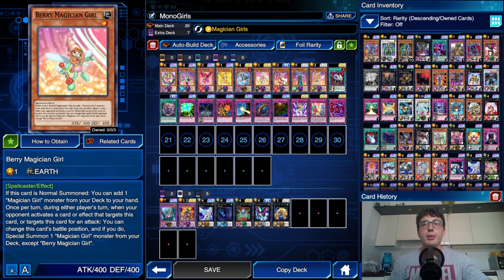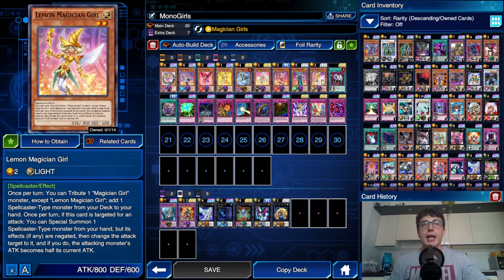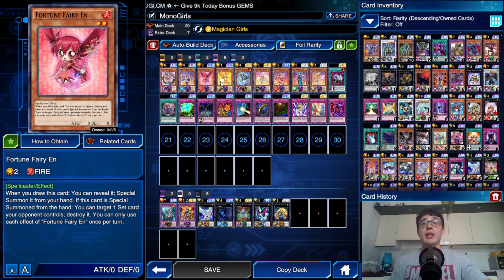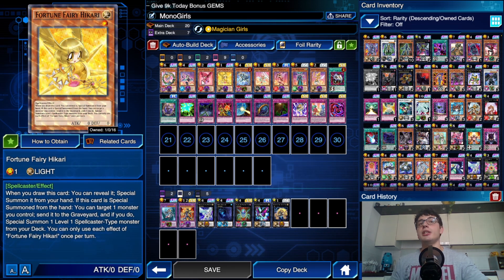Talking about Magician Girls, we've got one of each: the Dark one, the Chocolate, the Berry, the Apple, the Kiwi, and the Lemon — all of them except the Toon. And then we've got the Fortune Fairies — two of them.